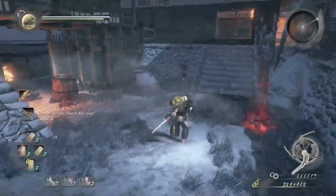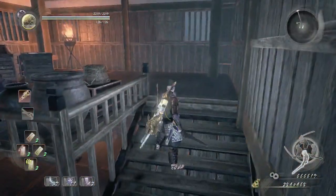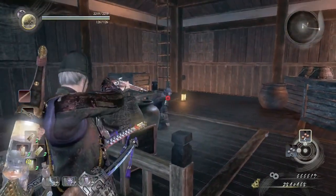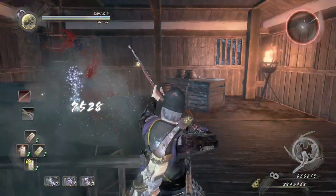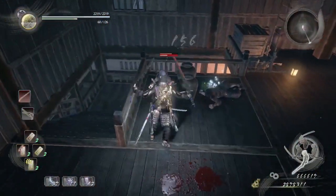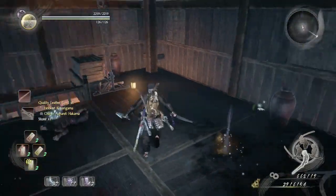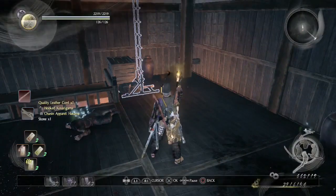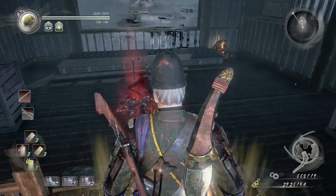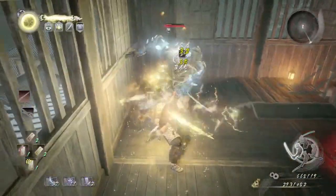Taking out this enemy, we can proceed further into this tower. Within this tower there are a couple of ninjas guarding the ladder. I'm going to switch to my matchlock and take out one ninja as quickly as possible. Once I take him out, the second ninja will pop out and we take him out with swords. Once we climb up the ladder, we'll see the special yokai. Use a spirit stone to fill your spirit gauge for the living weapon.